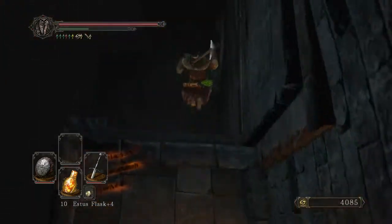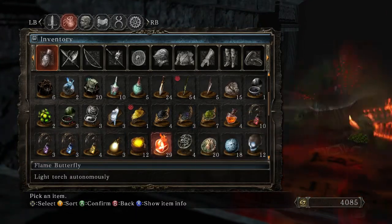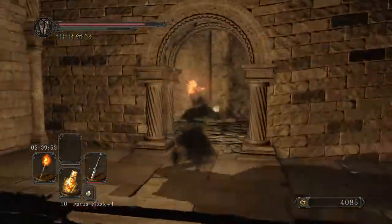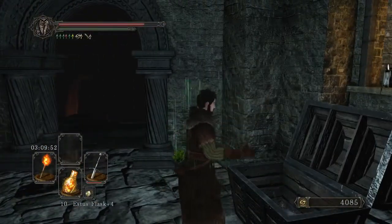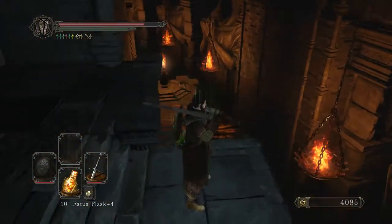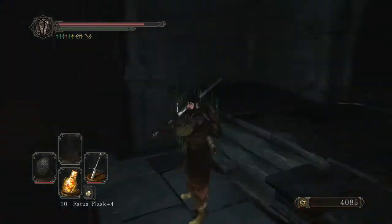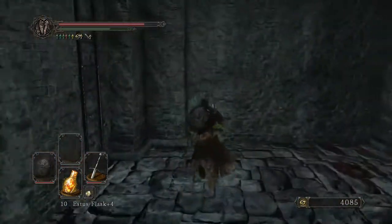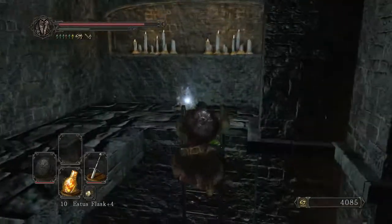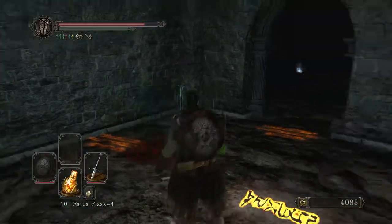Going to skip on down here. This gives me 20,000 souls, a soul vessel, and lights up this whole crypt for me, as well as taking me directly to the bonfire, as opposed to having to knock my way there through a bunch of tombstones. And you can see the fire catching light in the crypt over here with these massive statues. They look sort of like the Ladia with their hoods — maybe pyromancers. I'm not really sure what they're meant to represent, but they're very cool looking and add a lot to the atmosphere of the level.